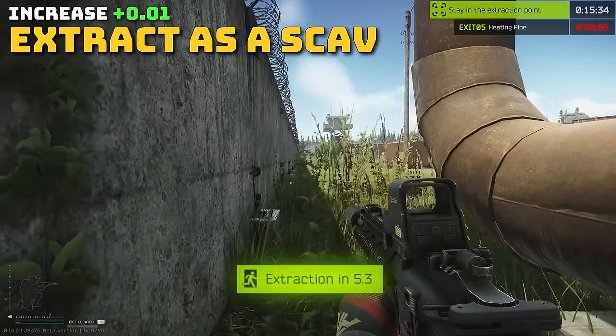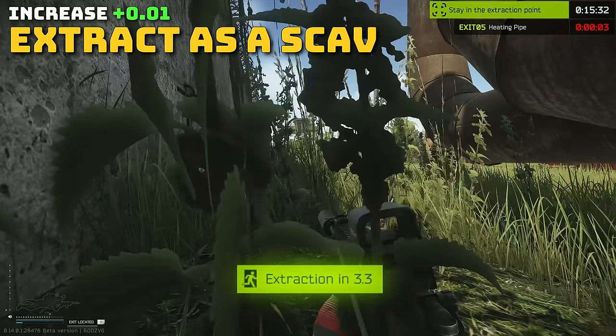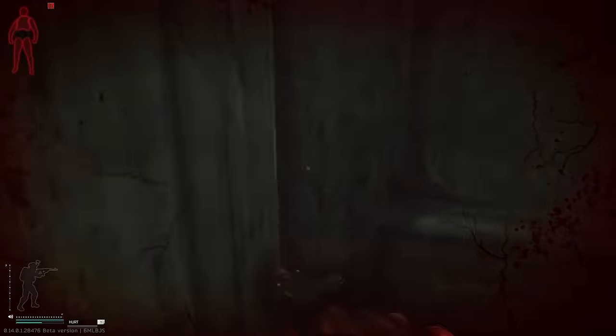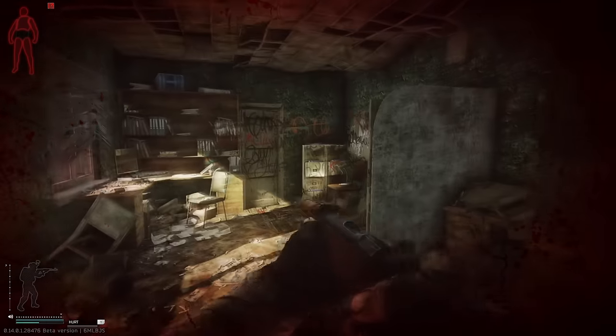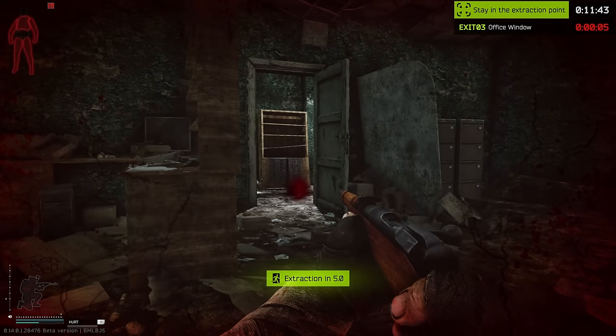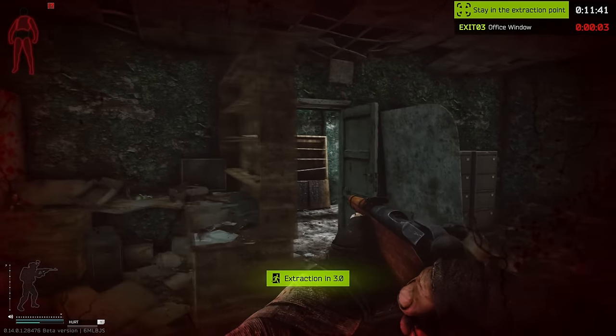Simply extracting on your scav will net you a +0.1 rep. You don't even need to survive — a run-through, yes they're possible on scavs, will still net you a +0.1. This method will stack up over time and obviously becomes easier with a reduced cooldown, but if your scav cooldown is still 25 minutes, this will take a long time to increase your rep.